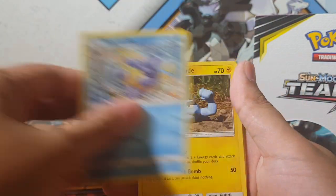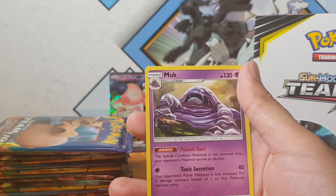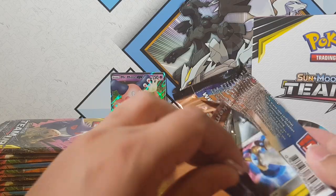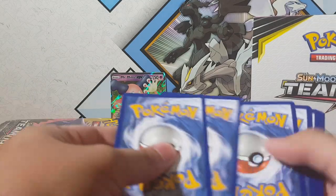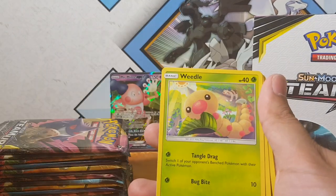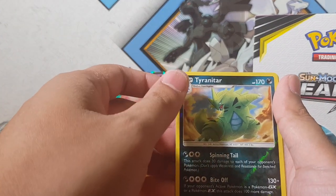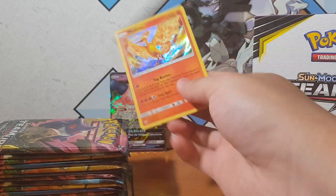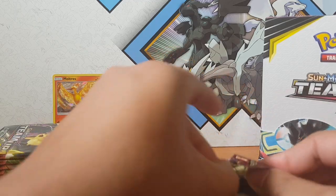What do you guys think I'll be pulling next? I think it'll be another GX - what do you guys reckon? I'm taking bets right now. Oh, that's two fairy charms and a Muk. This should be a rare right now. Is it going to be holographic? It's going to be a Moltres - there we go! I think now we've pulled all the holographics - maybe four or five of them.